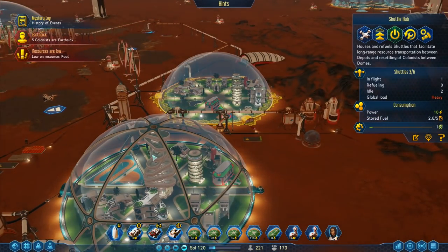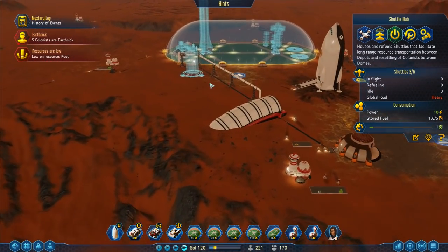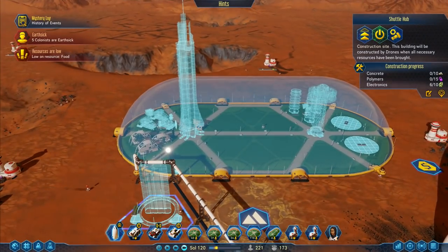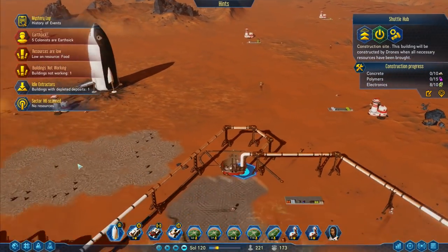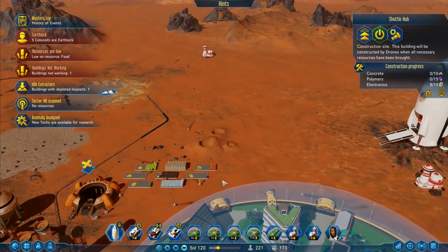I see - they load up and then they fly over to the other one. That's how it works, I think! So maybe I need more of those. I'm going to put one next to this dome over here - we've got this big dome over here, so I'm going to stick one up on this side.